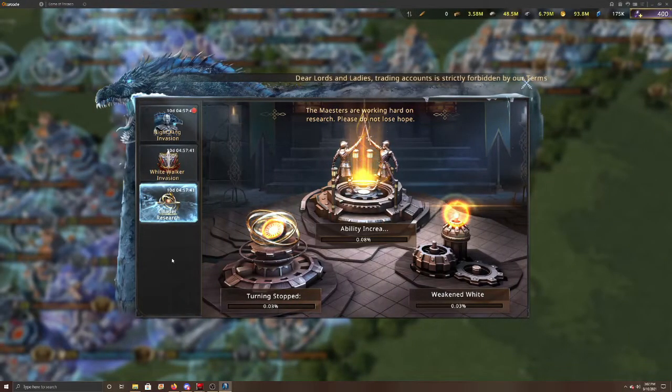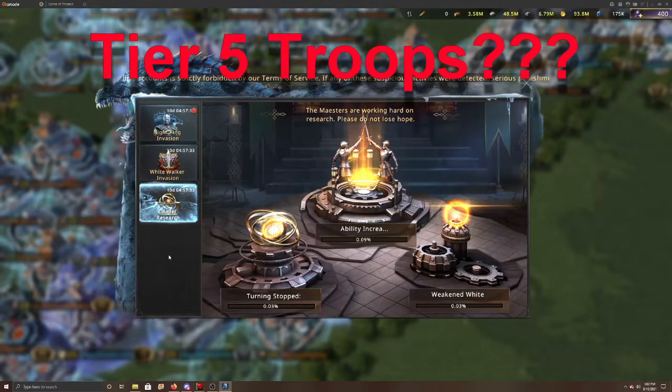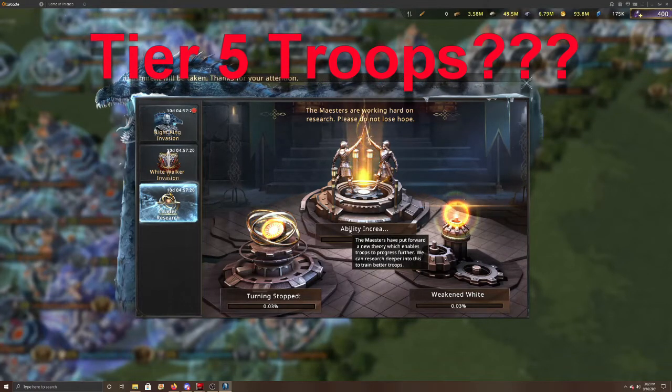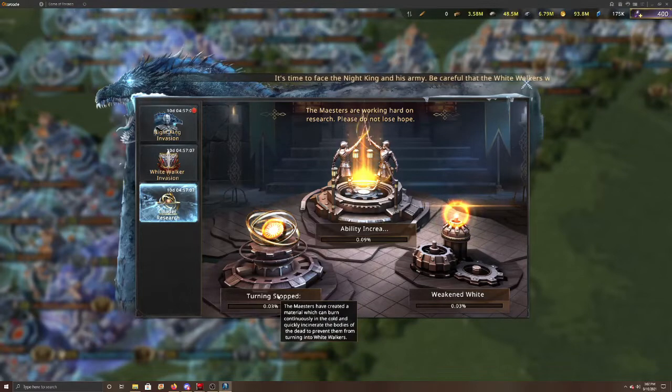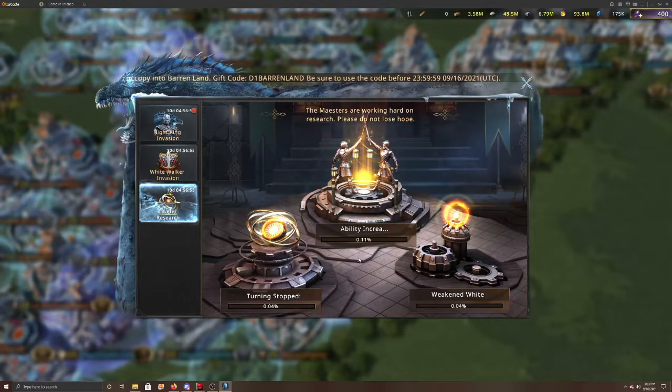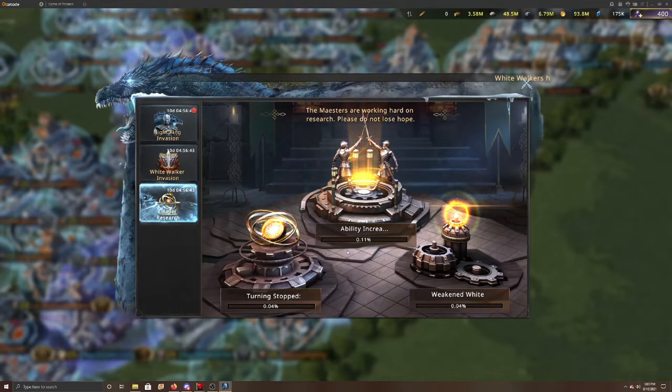There's another countdown for the Dreadfort. Just as I was about to go to the map, the Citadel of Research came up with three items. It says the maesters are working hard on research — please do not lose hope. The first one is an ability increase — the maesters have put forward a new theory enabling troops to progress further, and we can research to train better troops, which I'm guessing is tier five. The second is about a material which can burn continuously in the cold and quickly incinerate the dead to prevent them from turning into White Walkers. The numbers are increasing very slowly so it's going to take a long time. The third: the maesters have discovered the White Walkers' weakness — the living no longer fear the White Walkers for they are no longer undefeatable.